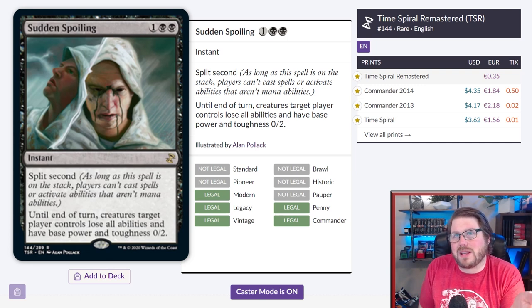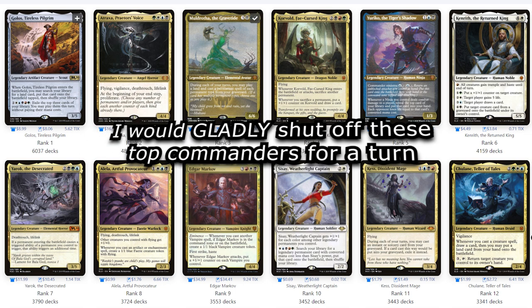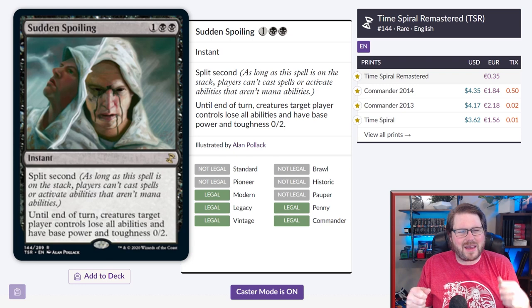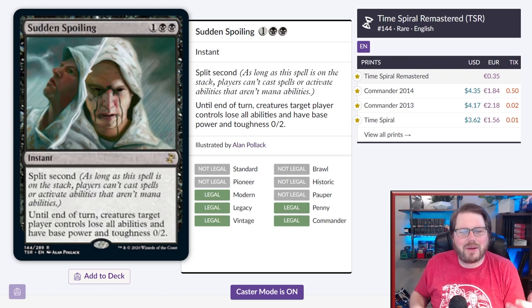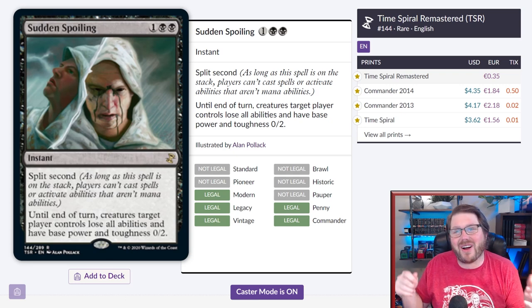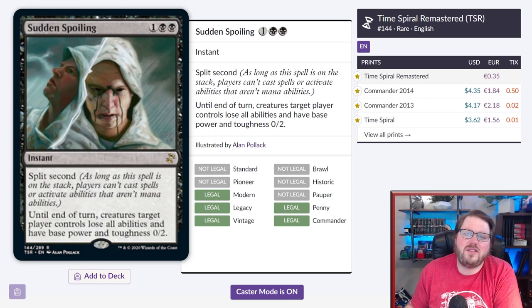It's not really a commander staple, but the fact that it removes all base abilities means you can prevent your opponent from going off or doing something crazy. A lot of times it's the activated or triggered abilities on creatures that really make a game shift. Being able to interrupt an opponent's very critical turn with no reaction whatsoever is very good. A conditional interrupt like this shouldn't cost four or five dollars, so let's get this down so more players can experience the fun of Sudden Spoiling.